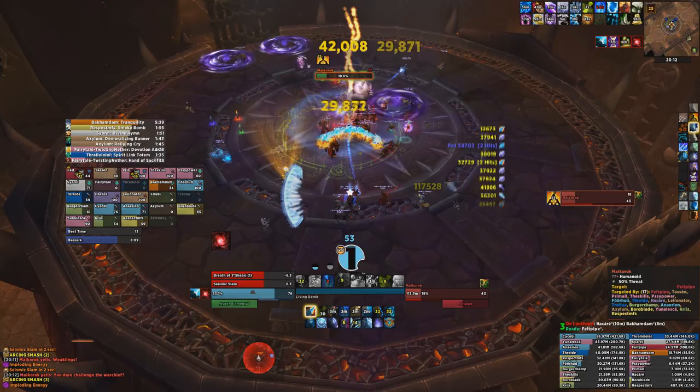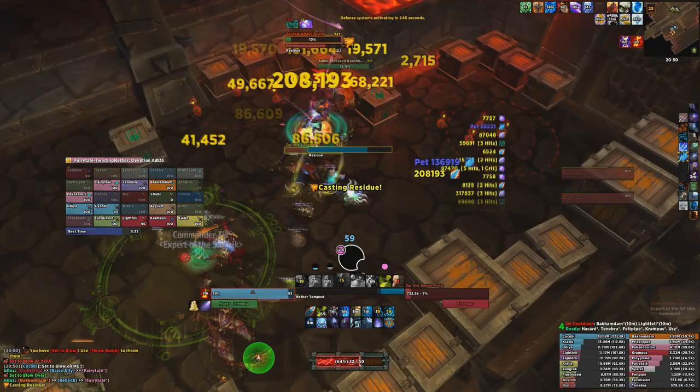For Intellect procs, with Living Bomb, ideally try and refresh it when you normally would just before the explosion if possible. However, if the proc will expire before that time, then refresh it early.